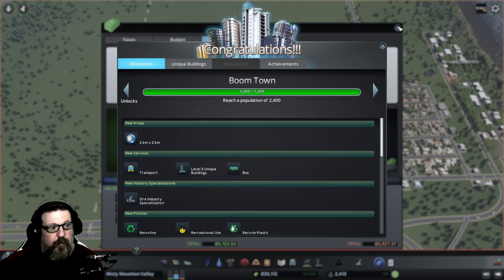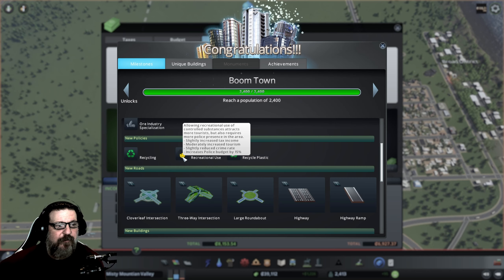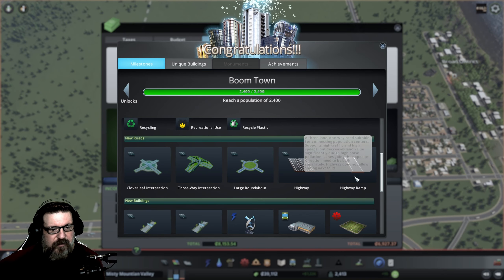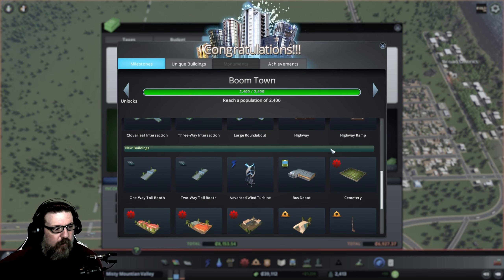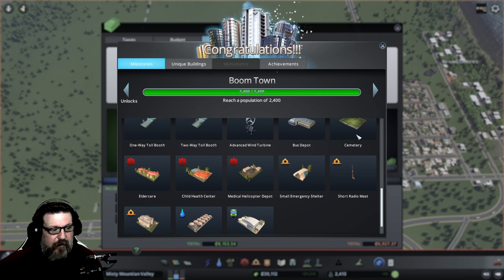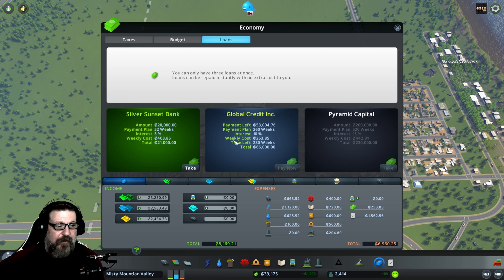I took out a loan because when I depleted the town's population — we've got a fire over here! We just hit a milestone — boom, there it is! We have bus stations, buses, we have recycling, and recreational use — allowing recreational use of controlled substances attracts more tourists but also requires more police presence. We get access to new roads, highway ramps, toll booths, wind turbines, bus depots, and a cemetery — so we're going to have to put a cemetery in.